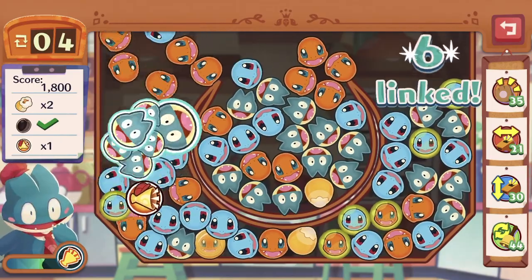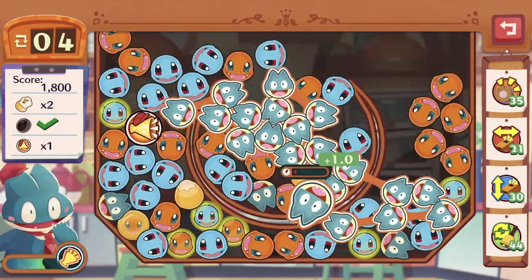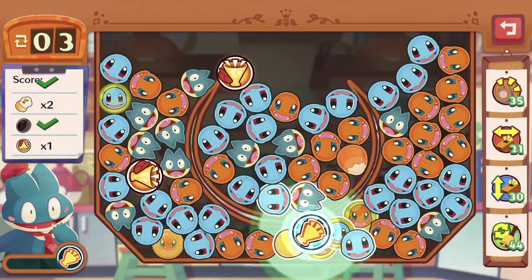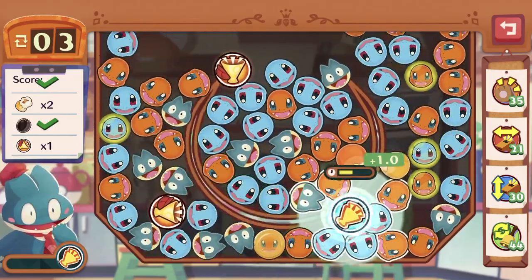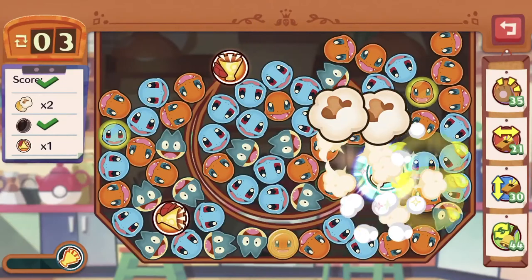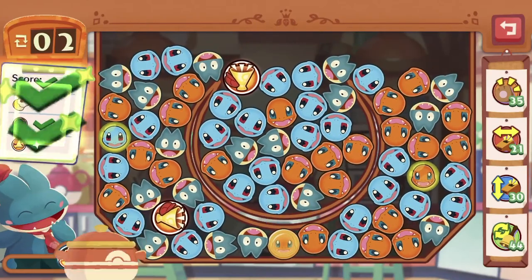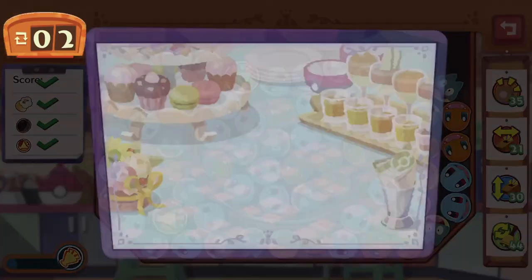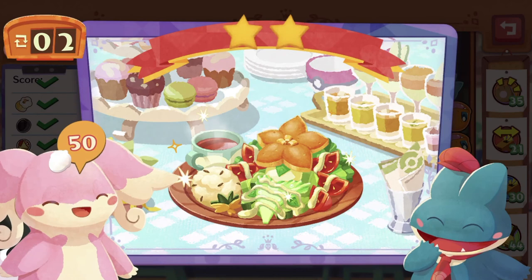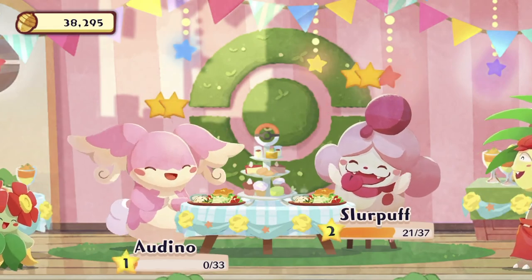Let's get Snorlax going — we do need the Squirtle. Let's push this popcorn kernel to the bottom and use this to push. There we go, so we can destroy the two of them. Not exactly a very difficult stage — just make sure that you place everything nicely before you use certain megaphones or skills, and you should be fine.